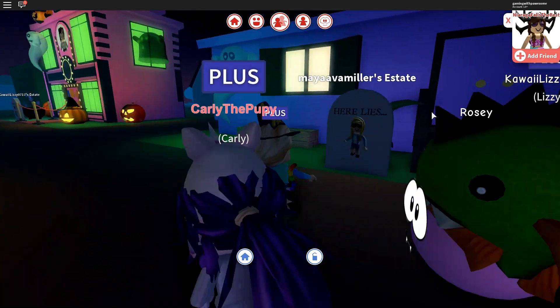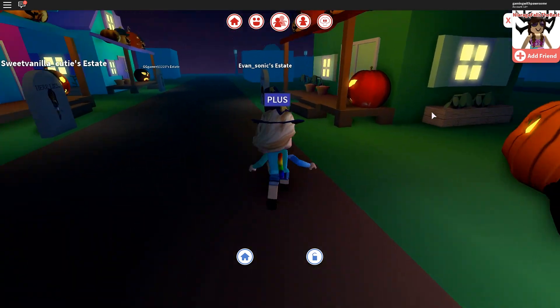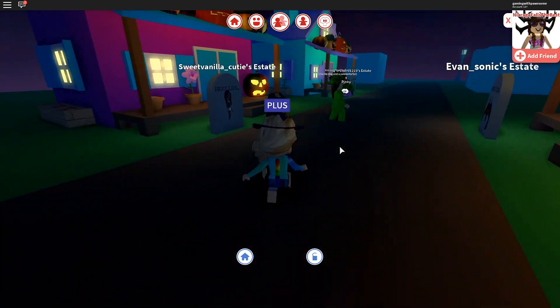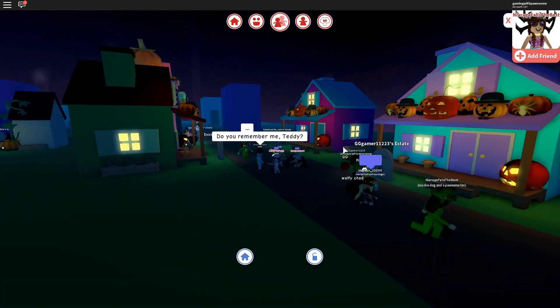Why does that look so cool? Is that the same as mine? It looks cooler over here somehow. So it looks like a lot of people have ghosts, tons of pumpkins — super cool. Whoa, you can put someone on a tombstone there? This update is so cool.